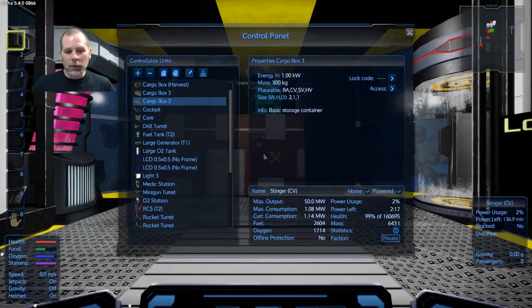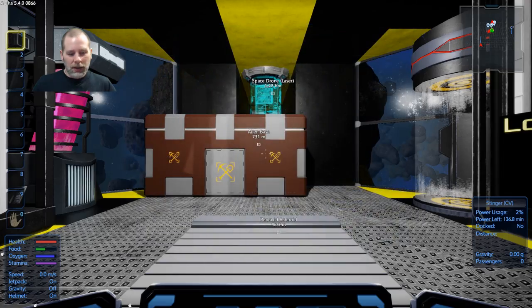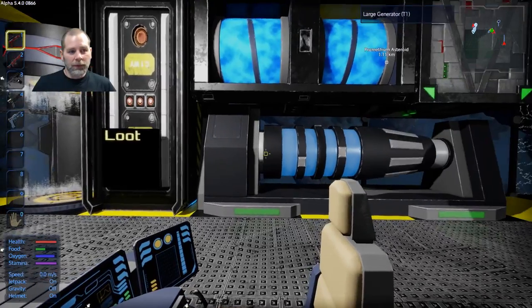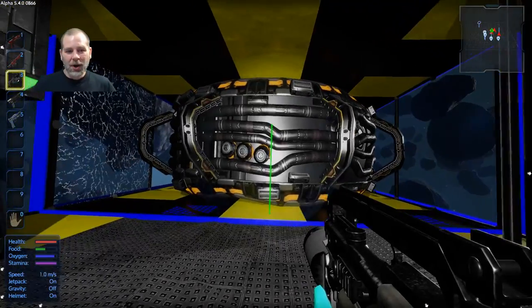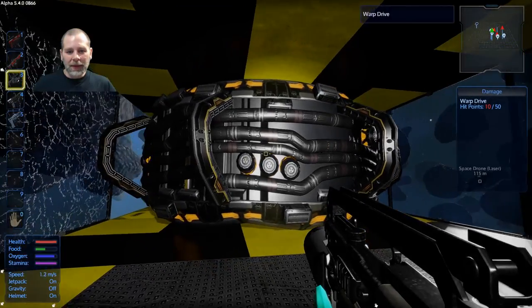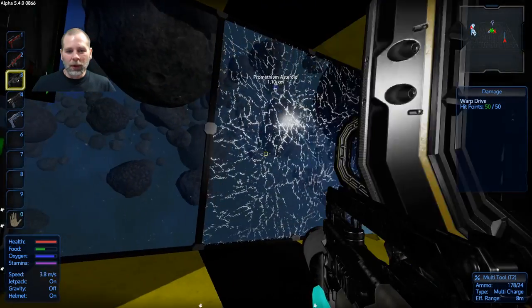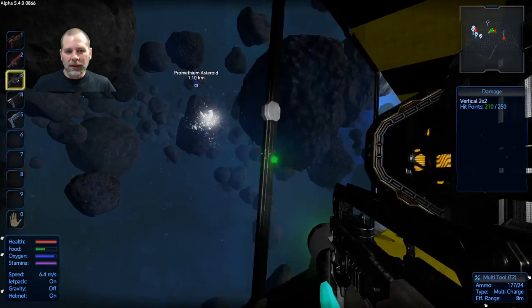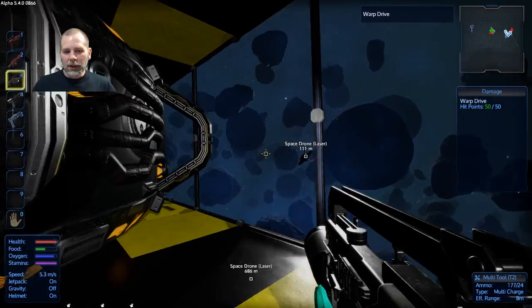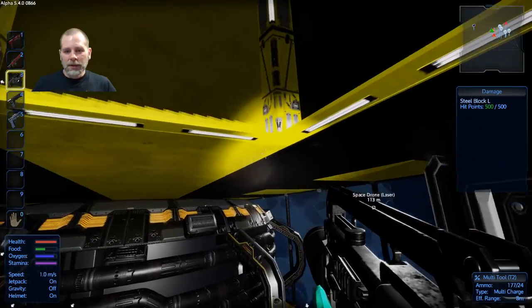At least now I'm piloting the capital ship while this is all going on. Warp drive took 80% damage — I need to repair that before I do anything else. Wow, I took some hits back here, didn't I? Apparently I'm going to want to put some armor on this thing if I'm going to take some hits.